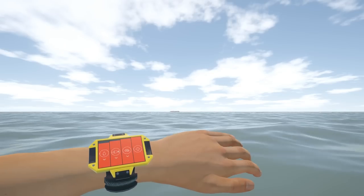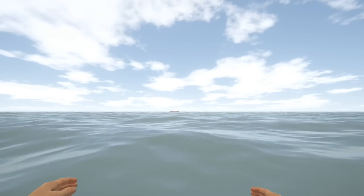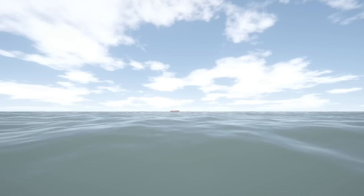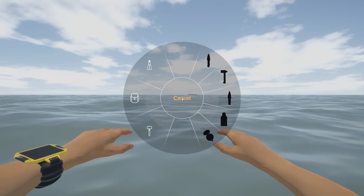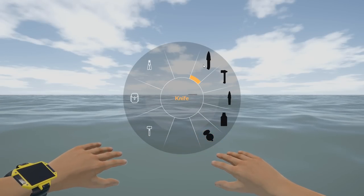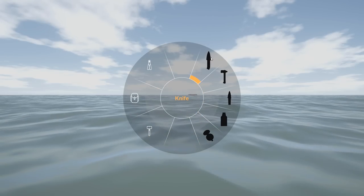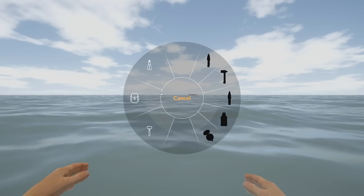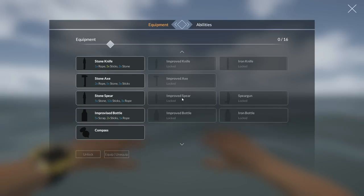The phone shows your thirst, food, sleep — the little brain icon — and your hit points with the plus icon. Hold down a certain button to craft — I think it's E. You've got a knife, axe, spear, bottle, and compass — all blacked out because I don't have any of those yet. You've got your inventory, construction, and equipment tabs.